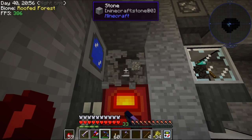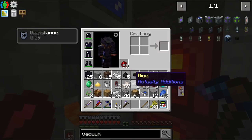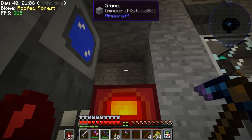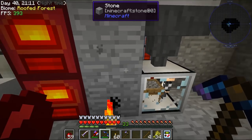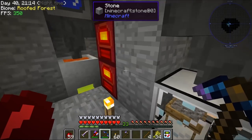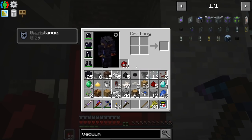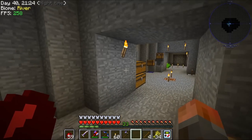You'll see it's got some power because behind here I've put the flux duct that is being powered by two magmatic generators. They are falling behind, but we have more than enough. So I think I'm going to make a third one — we'll just need to put another generator. And there is a flux duct going underneath and back up, so we just need to put another one on top. That will be a simple way to get more power.